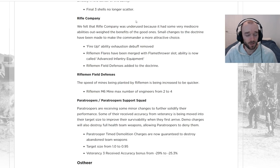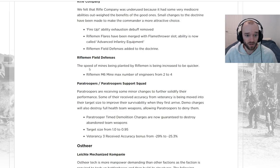Rifle Company is being buffed. We already saw flares getting a slight munitions cost decrease. On top of that, the Fire Up ability exhaustion debuff is being removed — they used to move slowly for a period after using the sprint, and that's being outright removed. The flares have been merged with the flamethrower slot, now called Advanced Infantry Equipment. Riflemen field defenses have also been added to the doctrine — letting you build sandbags, mines, and so on with your Riflemen.